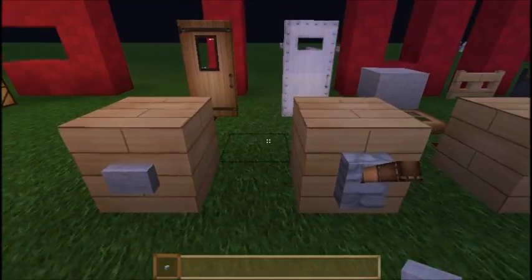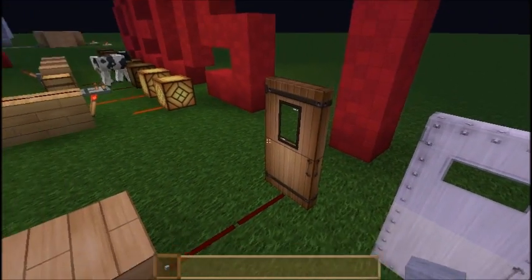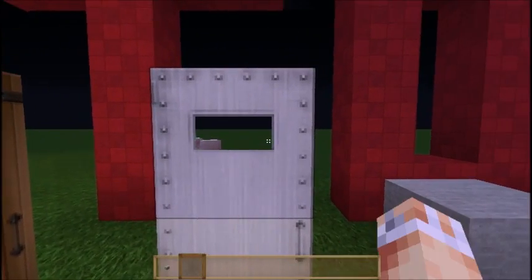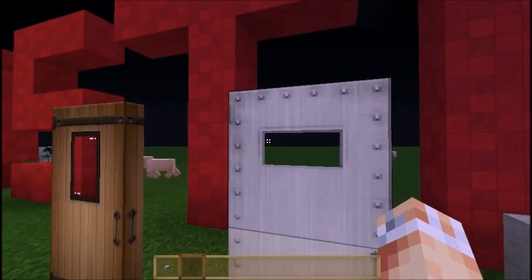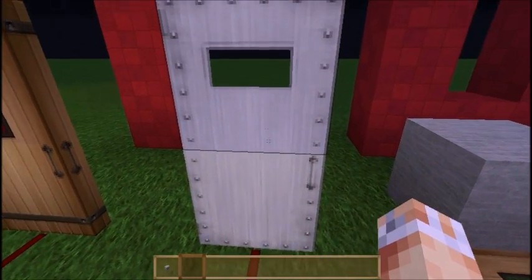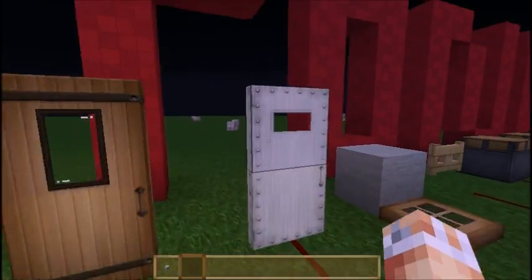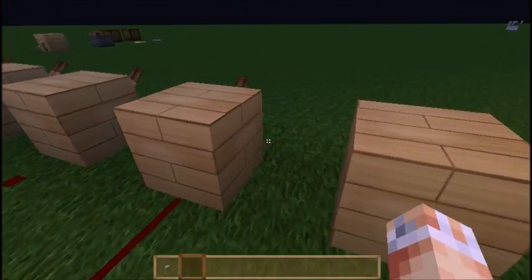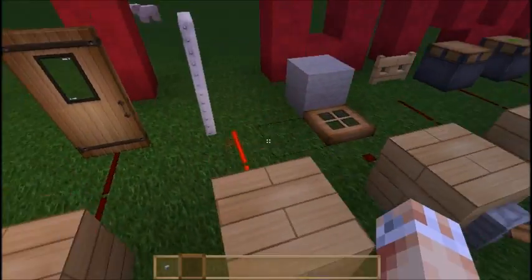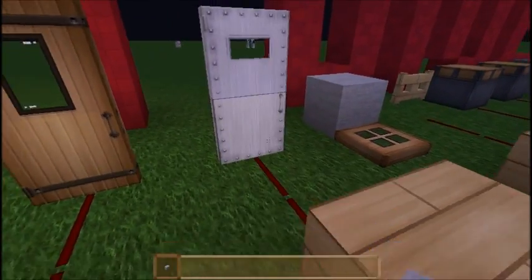Over here we've got the iron door. This is a carry-on version of the wooden one, and right clicking on this doesn't actually allow us to open it. It's slightly more blast resistant than the wooden door and will be quite a bit more secure. Especially if you're on a multiplayer server, I recommend using one of these - people won't be able to get into your house. But as always, you can power it with a Redstone signal, and you can also use a button to make a short pulse that will open the door too.